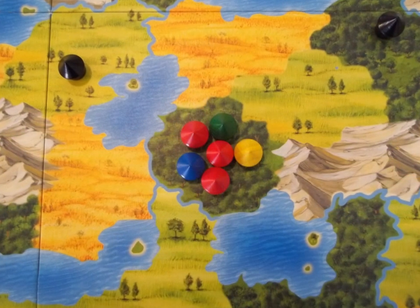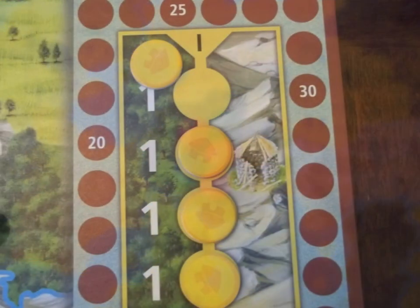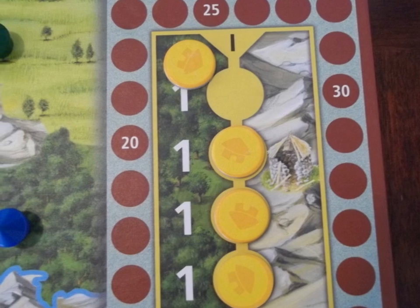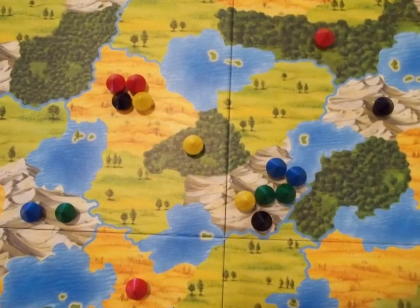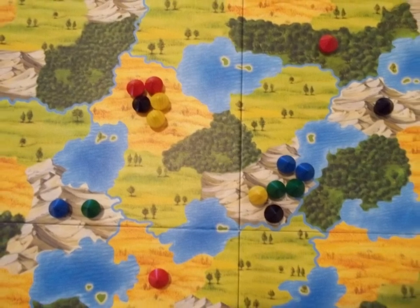A village is formed when a group of huts is surrounded by unoccupied territories. When this happens, the player who caused it takes the topmost village chip from the epoch chart, and that comes into play as in-game scoring. The village then scores. If, on a player's turn, they form two villages or more, they determine the scoring order and will take one chip per village.